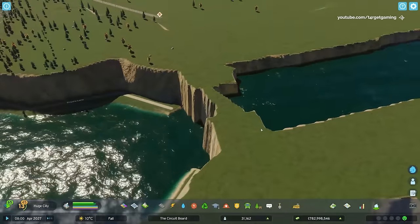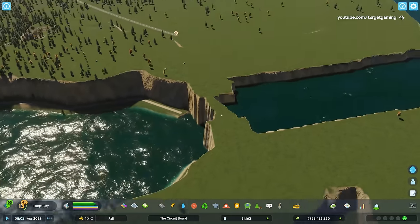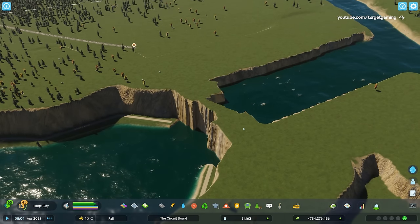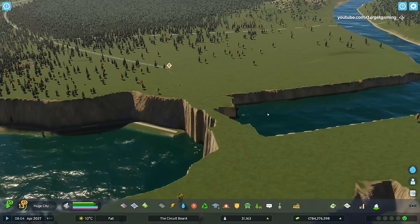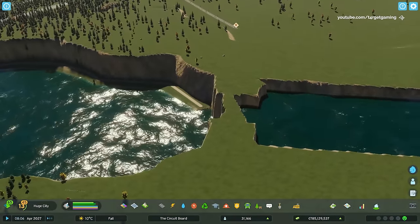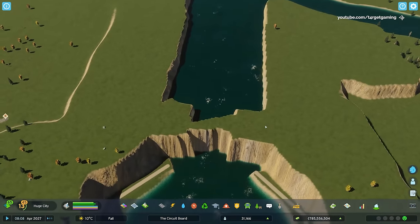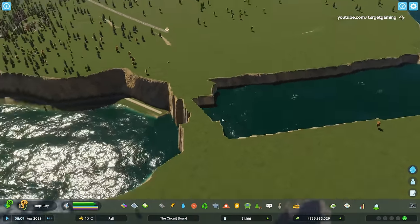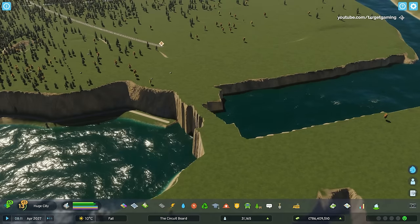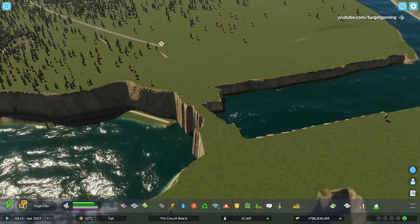I really don't like how both pools of water are separated with this piece of land — that doesn't look good at all. At the same time, I cannot simply remove it because all of the water that's contained over here is going to completely overflow the area at the bottom. So basically, we need to find a way to regulate the amount of water that flows from this side to the bottom. And the way we are going to achieve that is with hydroelectric power plants, or dams for short.